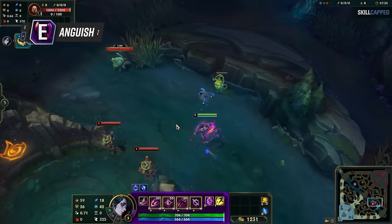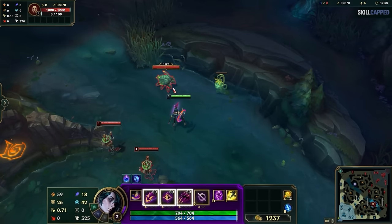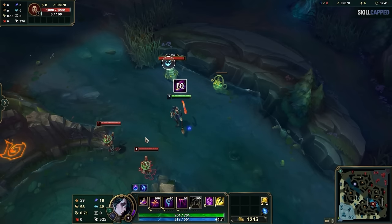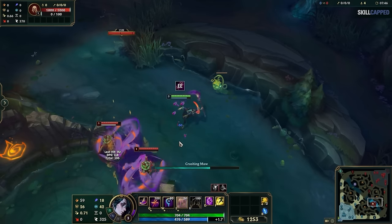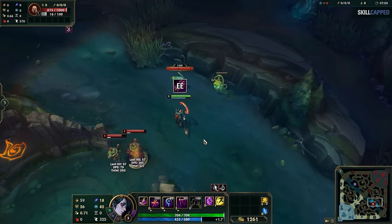His E represents anguish and is where his crowd control spells are located. Selecting it gives you 3 spells to pick from. Your Q will launch a projectile that fears and damages the enemy hit. Your W will toss an eyeball that locks onto the nearest enemy to both root and damage them. And your E will conjure a jaw that pulls enemies to the center, dealing damage and applying a slow.